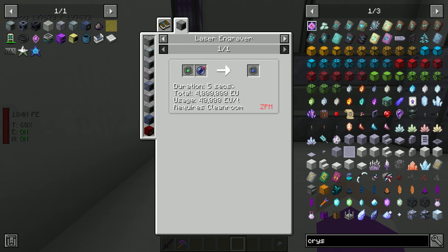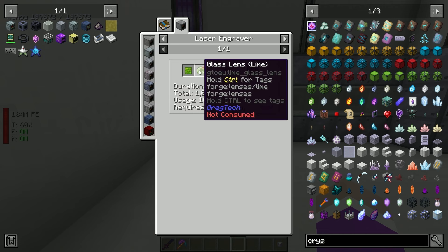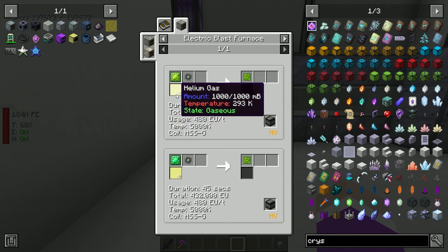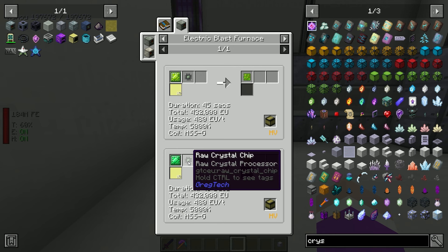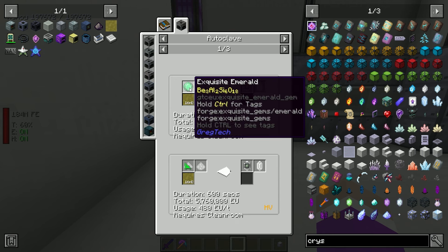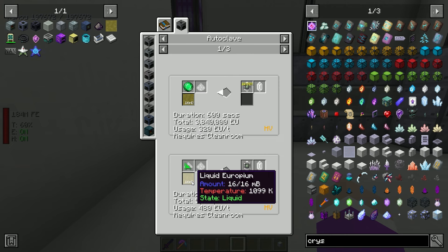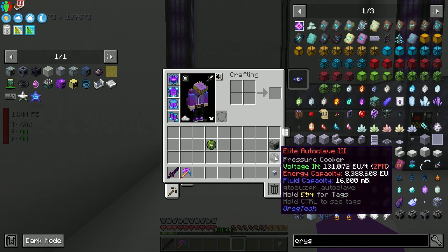We also need to set up a new tier of computation processors called crystal processors. The first version is the UV one - this requires a new thing called an SOC crystal chip. For that you need a ZPM tier laser engraver and a blue lens. The crystal CPU is made in a laser engraver with an engraved crystal chip, which is made in the electric blast furnace with helium, an olivine plate, and a raw crystal chip.